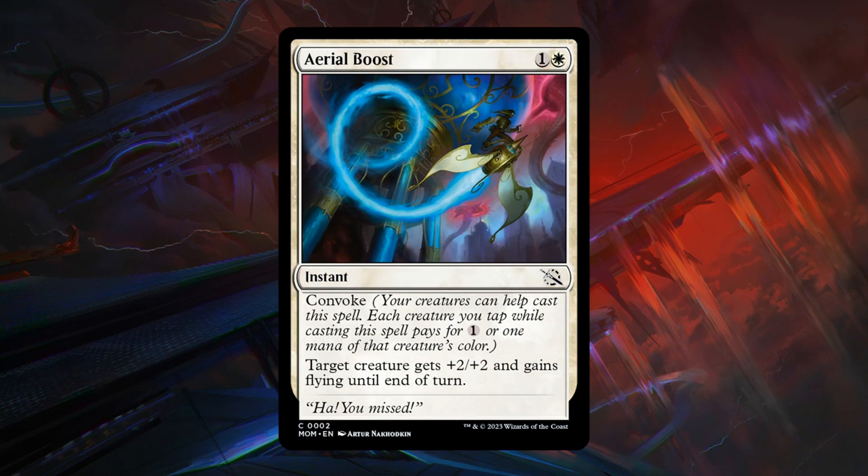Next is Aerial Boost — a 2-mana common instant with Convoke, so each creature you tap while casting it pays for 1 generic mana or 1 mana of that creature's color. So if you tap a green and white creature, you can cast it essentially for free. Target creature gets +2/+2 and gains flying until end of turn. This could be a pretty nice combat trick defensively — say you have creatures back on defense and cast this for free, the opponent might not expect it.